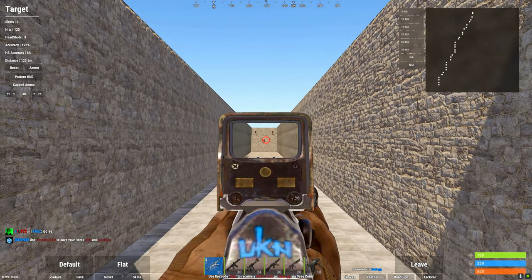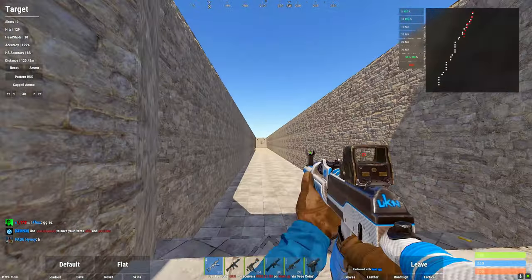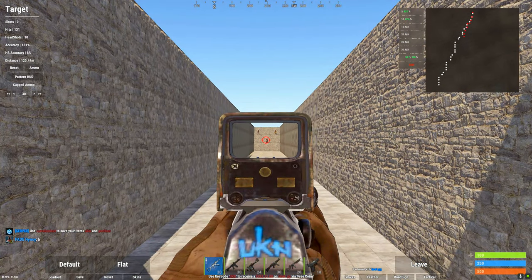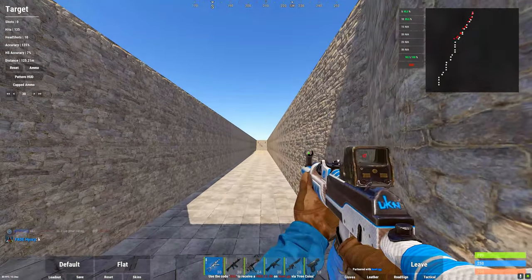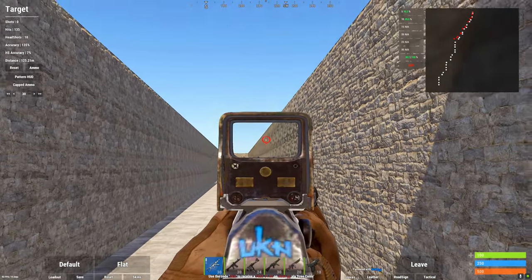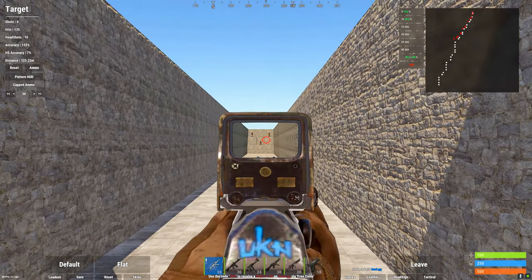So it'll look like this while you're moving left. If you move right, it's going to be a lot worse — you can see it's a lot worse than when I went to the left. But if I go to the left, it actually helps with pulling down and left with the AK recoil.